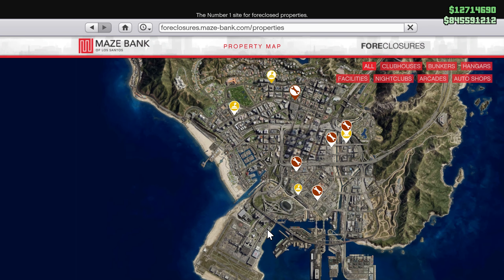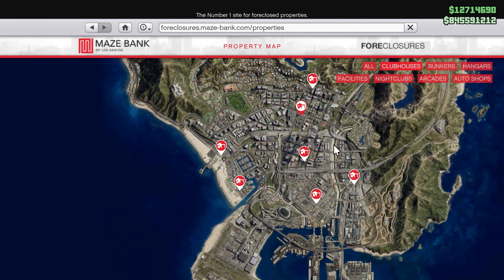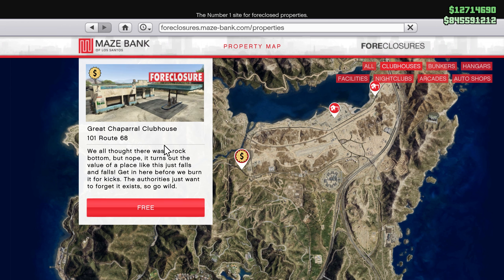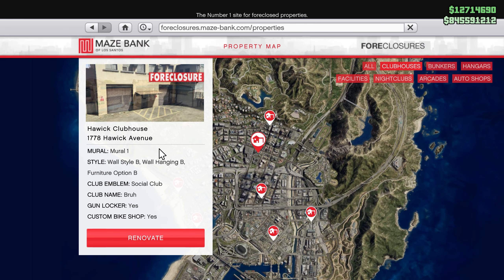For this method, you will have three requirements. The first one is you need to purchase an MC clubhouse. You do that by going over to your phone, go to internet, click on money and services, go over to foreclosures, maze bank, enter the site, and you have all of these options to choose from. On the top right corner, just click on clubhouses and you'll have a select few to choose from.